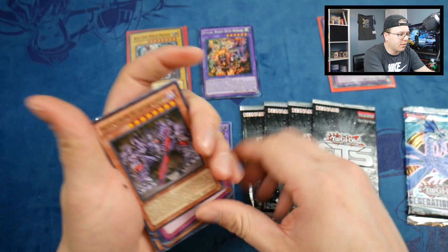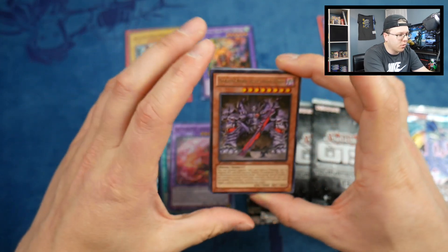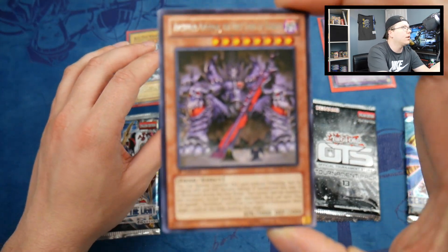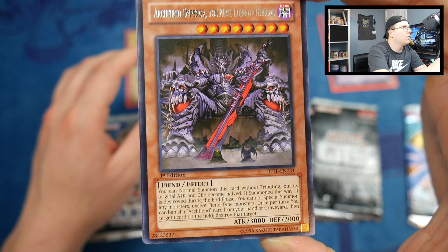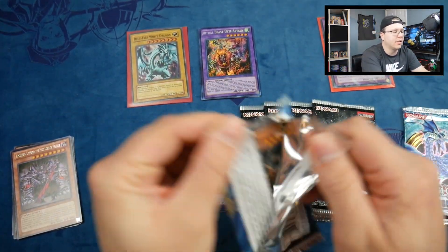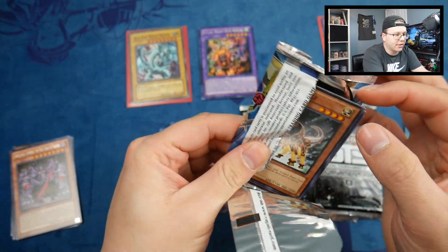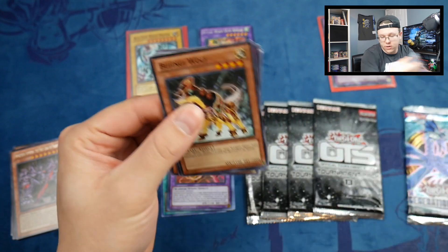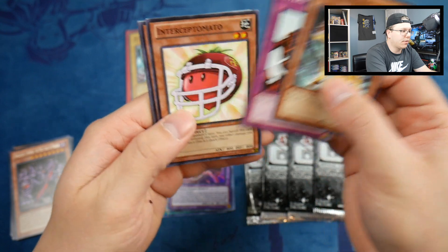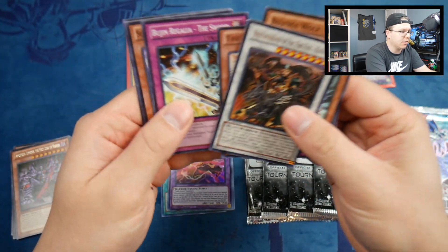We got Interceptor Tomato — pretty cool — and Archfiend Emperor, the First Lord of Horror. Man, he looks sick — he's got skulls on his kneecaps. I actually opened a couple of deluxe editions of this set before, but those were unlimited packs, not first edition. We also got Virginia Wolf, another Interceptor, Mist of the Atmosphere, and a Kurant.